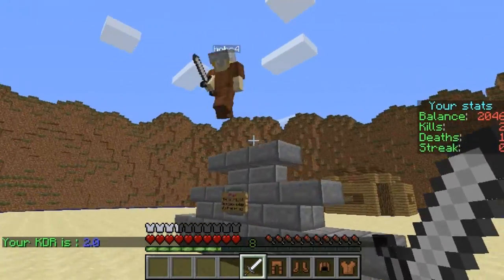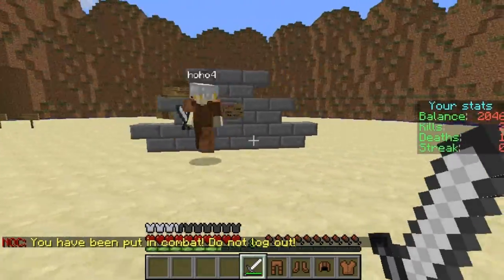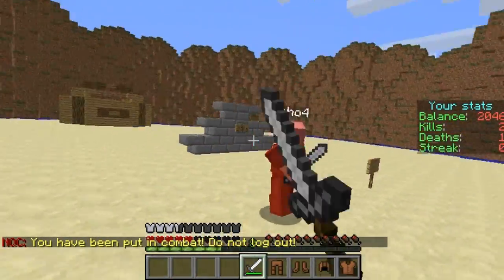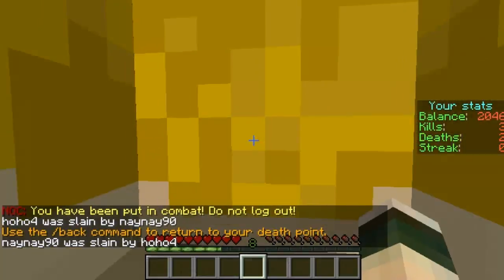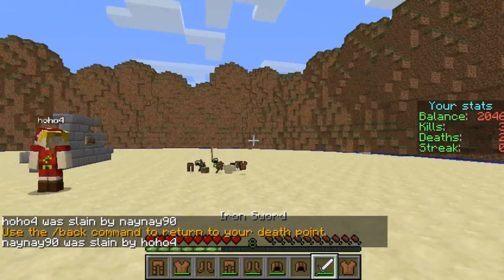So if I just run over here you can see HoHo standing there. If we have a quick fight and try and kill each other you should see it alter our stats. Oh, we both killed each other. So we both gained a kill and a death which means both our streaks are still on zero.